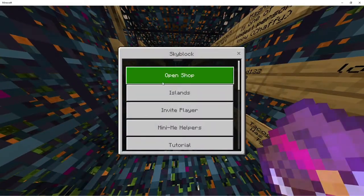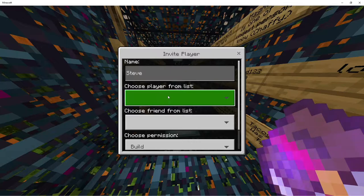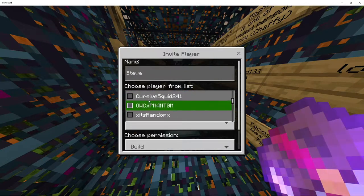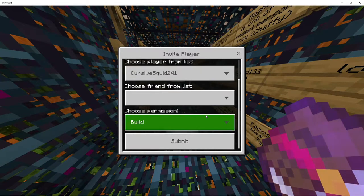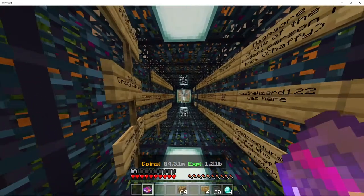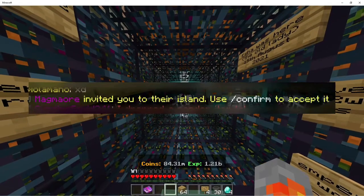One of you needs VIP. The person who has VIP invites a player from the server list or friend list. So let's say I want to trade with CursiveSquid — I invite him in build mode so he can do stuff on my island too. I hit submit and he should see something in chat.